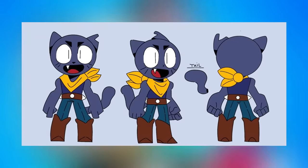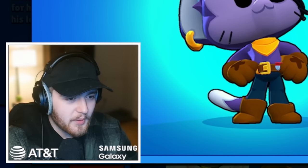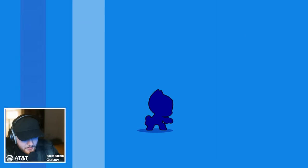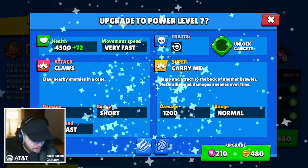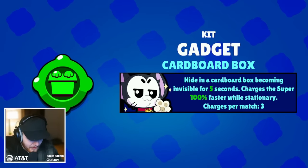I have been waiting for Kit since the first ever speculation of this brawler. Kit is like Edgar but without the things I don't like about Edgar. Let's pick up this skin as well because it's a cool skin. We're on the dev build so it's not on my actual account. Let's completely max this brawler out in like two seconds. Unlocking gadget number one — this one is very weird, it's like a Leon super but if you stop moving your super recharge is apparently faster.